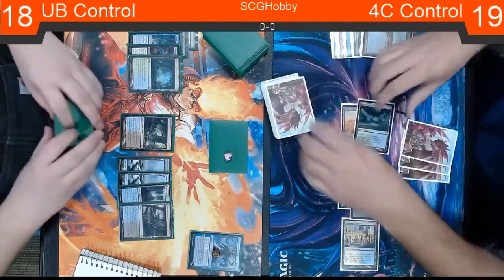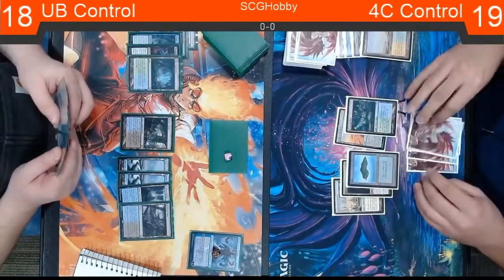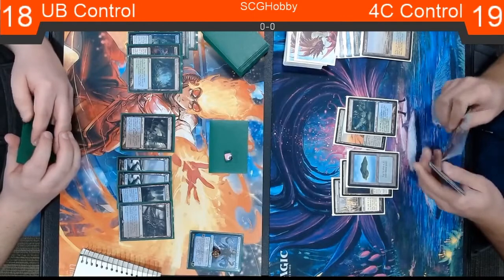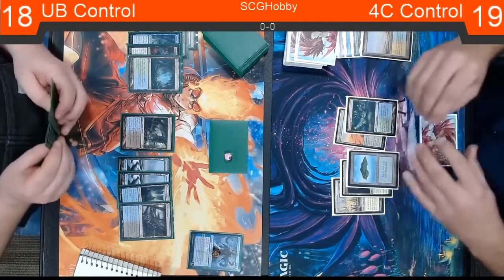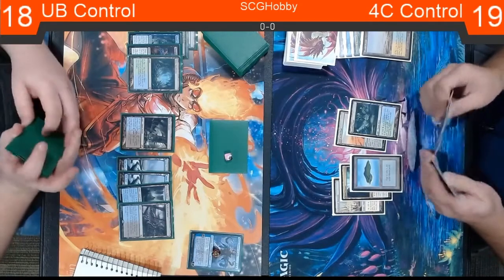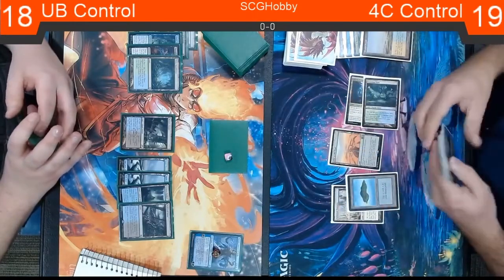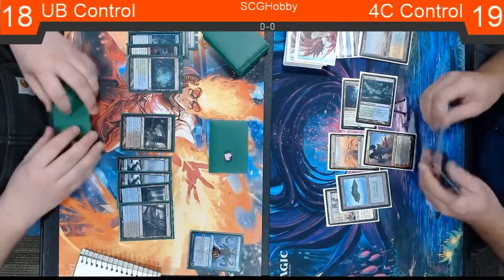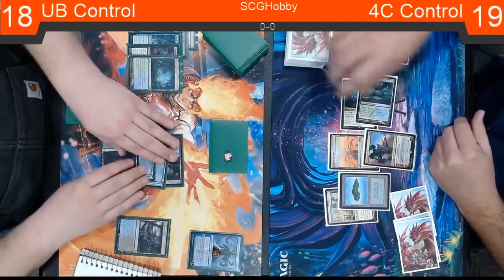This Field of the Dead could be a problem, but something that could really help Josh is getting one of his Field of Ruins to deal with it — Josh plays four in his list. That makes sense with the amount of basics he has, since these blue control decks sometimes struggle with big mana decks like Tron. He does run Fatal Push and is on the four Fatal Push. There are lists that play two to four Field of Ruins because it's almost free in these decks — they want to be heavy Island and don't have restrictive black mana costs.